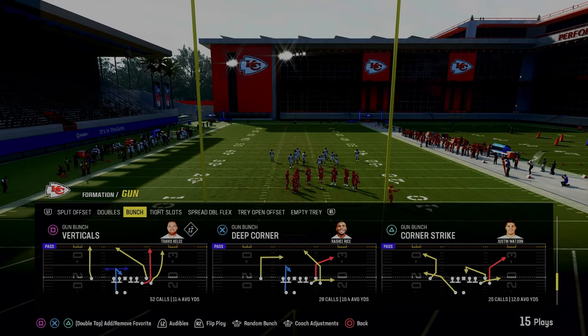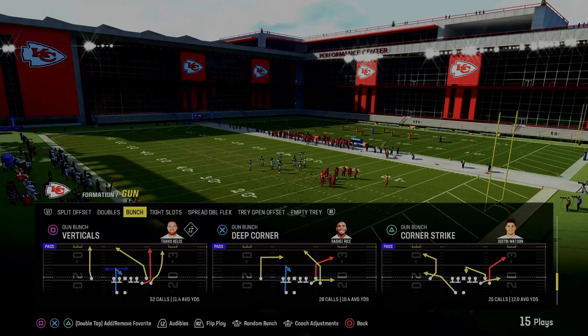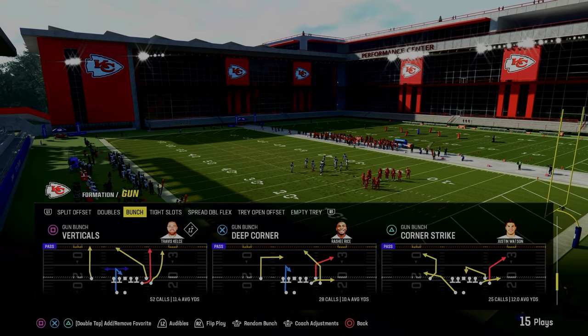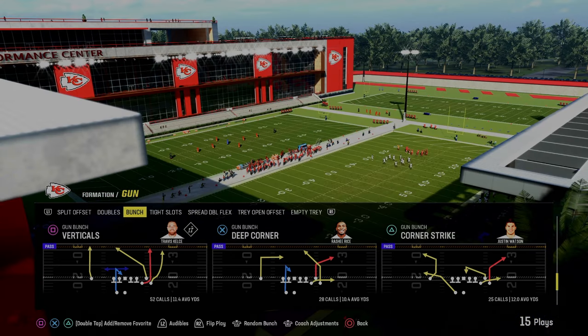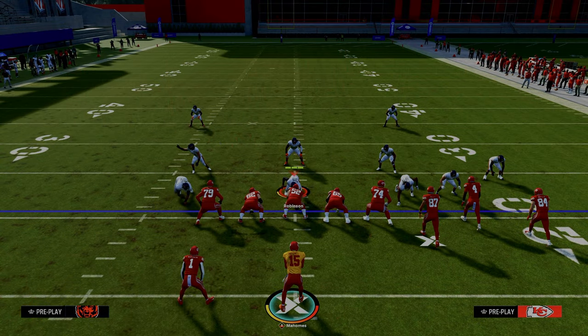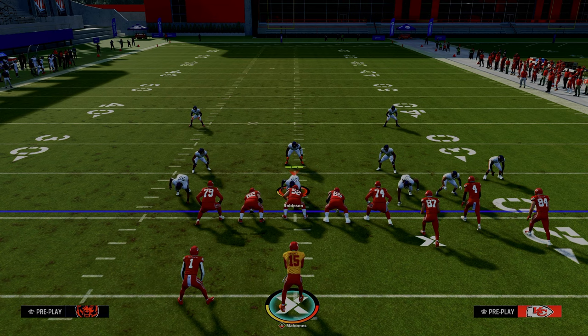If you want to get my entire West Coast offensive ebook, it is available by joining our Patreon page. That's where you'll get access to all of my offensive and defensive ebooks. The link to sign up is in the description for just $10. You'll be able to get access to everything you need to become a better Madden player — I guarantee it will completely transform your Madden game.